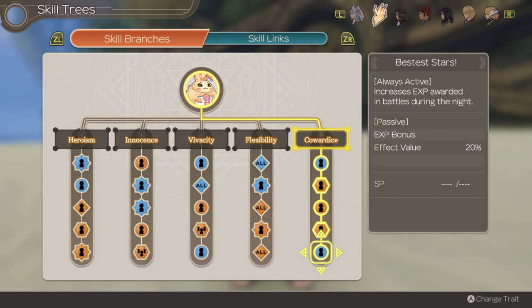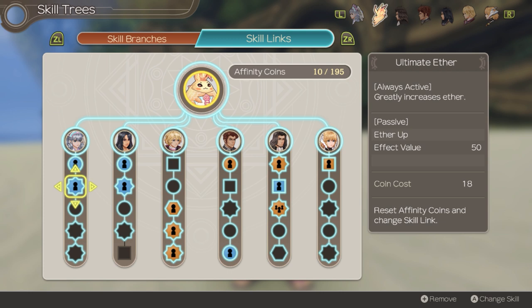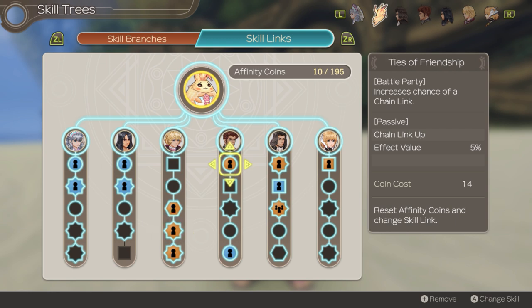Ricky doesn't have the greatest skill tree for combat. I usually go with Cowardice for the lower cooldown during nighttime as well as the additional block chance. Heroism can also be a great choice if you want a higher crit chance. The most important skills that Ricky needs are skills that increase his Aether value. Ultimate Aether and Aether Awareness from Melia are good candidates. Equip Aether Explosion and Aether Expansion from Sharla as well. Next, top it off with Shulk's Chainlink skills as well as Reyn. Lastly, we have an aura increase skill from Dunban. These are the most important skills to link on Ricky.